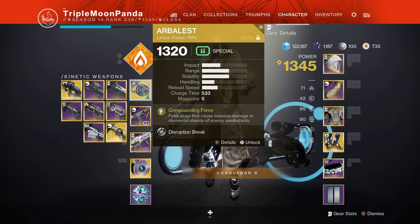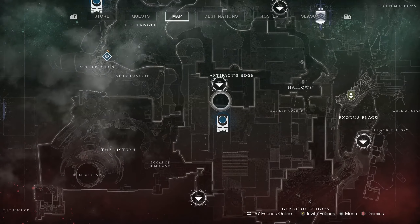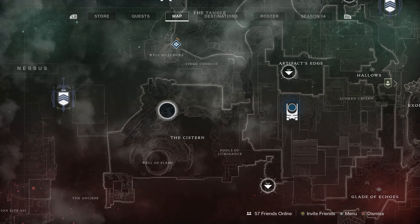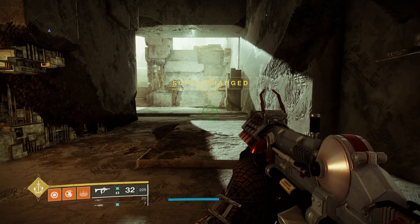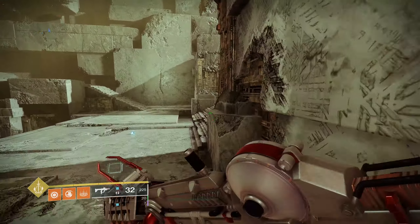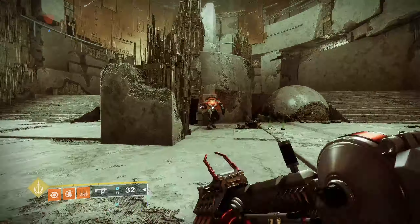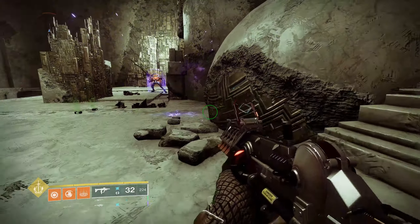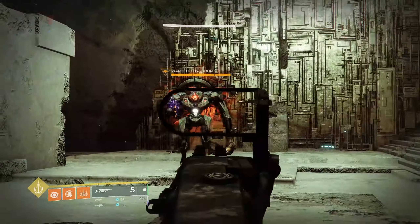I'm over here in this Lost Sector on Nessus — Artifact's Edge. I use this one because the boss has the same modifier as the Cistern where everyone does testing, so the numbers will be the same. I picked this boss because he has a shield. Let me test that out and show the raw numbers first — the regular numbers before breaking the shield.